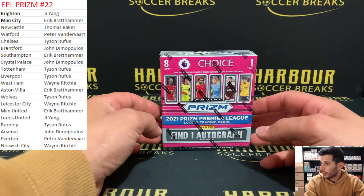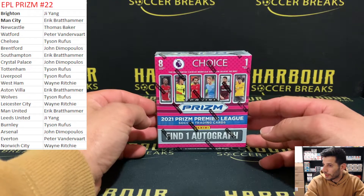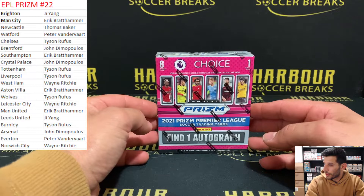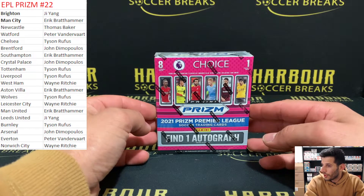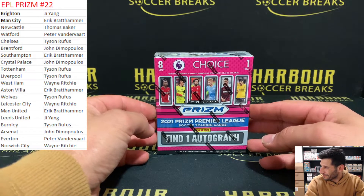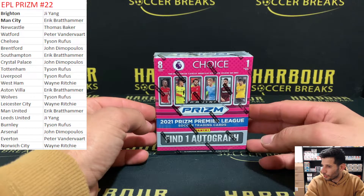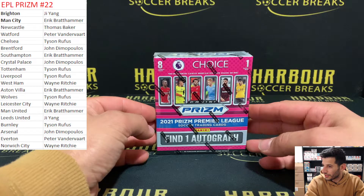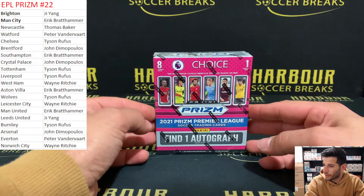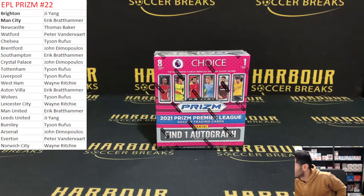Let's see who got what. Yang with Brighton, Eric - Man City, Newcastle - Tom Baker, Watford - Peter, Tyson with Chelsea, John Dean with Brentford, Eric - Southampton, John Dean with Palace, Tyson with Tottenham, Tyson with Liverpool, Wayne Ritchie with West Ham - wow! Wayne Ritchie with West Ham on that one, how lucky is that? Eric with Villa, Tyson with Wolves, Wayne Ritchie - Leicester, Eric with United, Yang with Leeds, Tyson with Burnley, John with Arsenal, Peter with Everton, and Wayne Ritchie with Norwich. That's who got what. Now we're going to get straight into it - let's get breaking. Good luck.